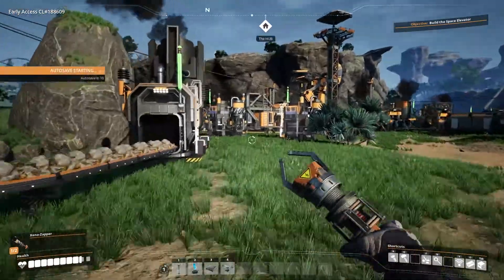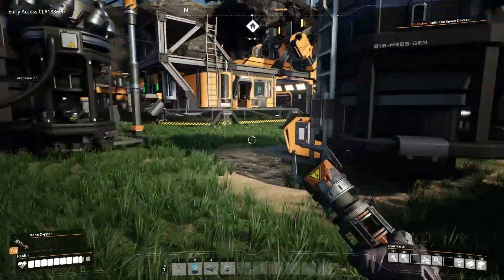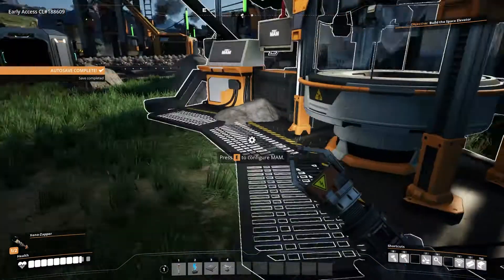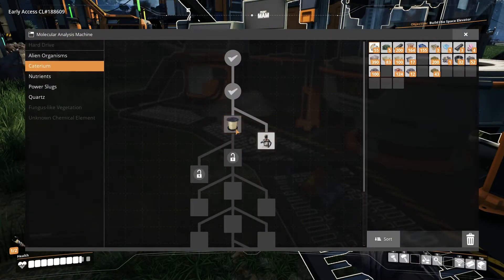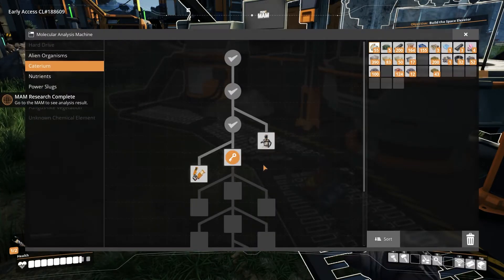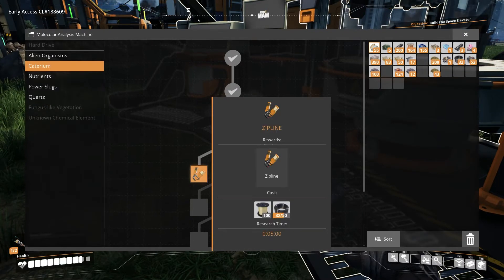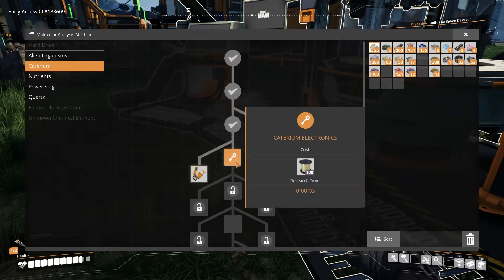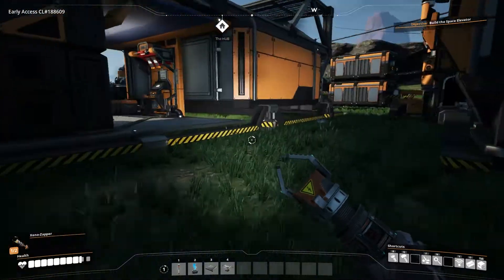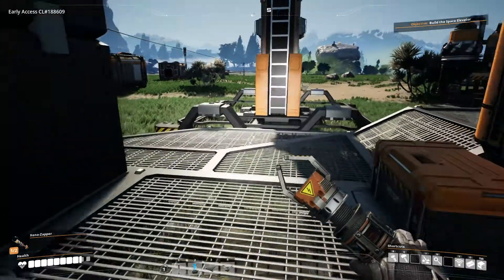The first step is to look into what we can do with all this caterium that we got, since that all smelted up. We might as well find out what to do. Quickwire — might as well, right? It's expensive, but it's the payoff. Zipline — that requires quickwired cable. I can do that. Electronics. One of those makes five of those, but it takes a little while.